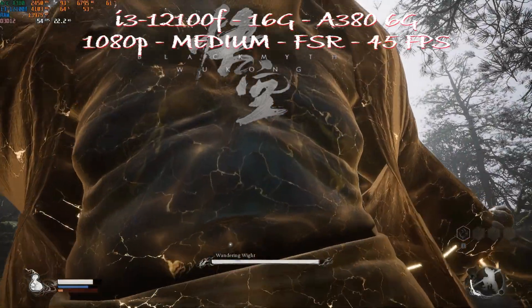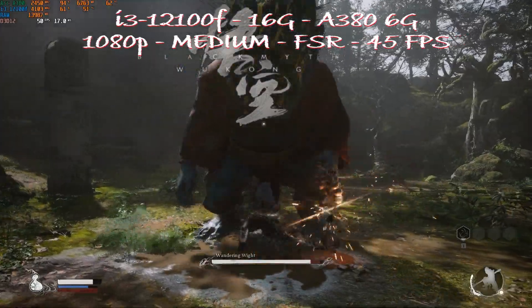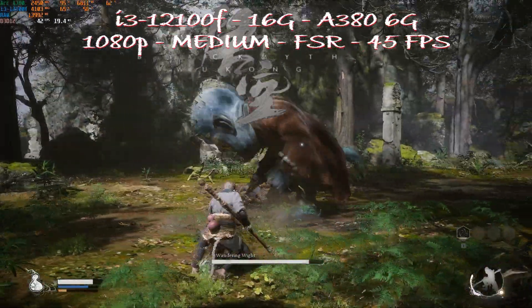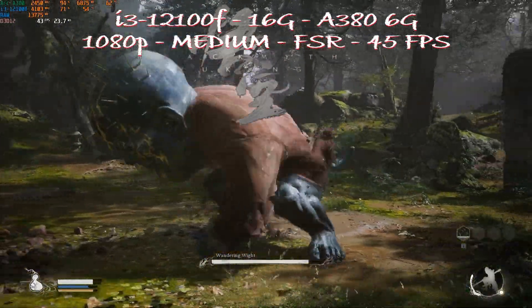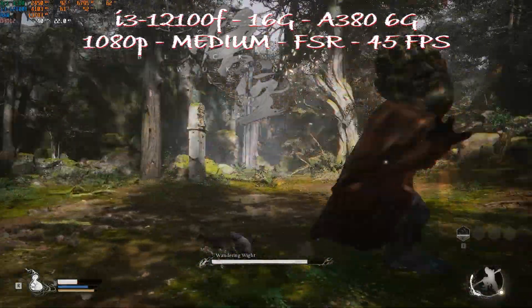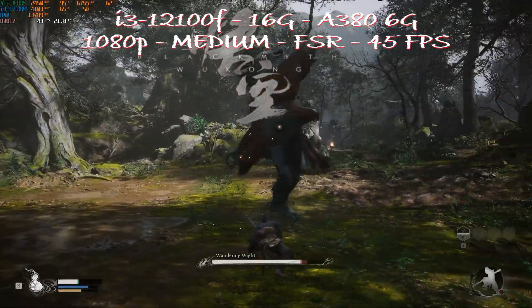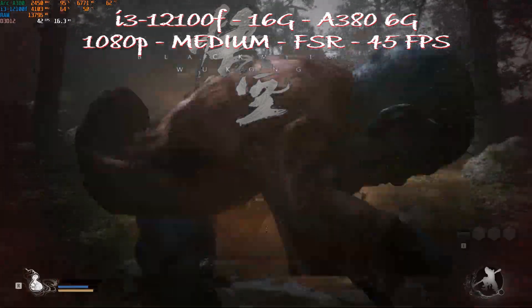Next step, the A380. We're jumping from 4GB of VRAM to 6GB of VRAM. I was able to crank the visual settings to medium instead of low, still at 1080p, to get an average of 45fps — highly playable with way better visuals. We're using almost 7GB of VRAM out of 6, meaning we're using 1GB of system RAM, but that's not as bad as the A310, where it was using almost 3GB of system memory, which may cause latency and stuttering.